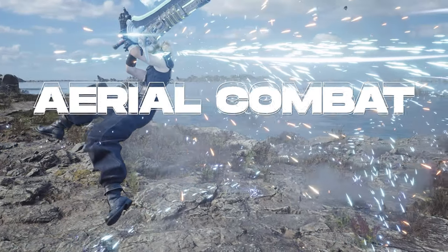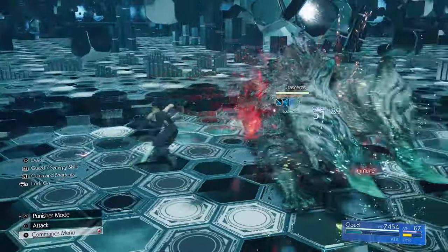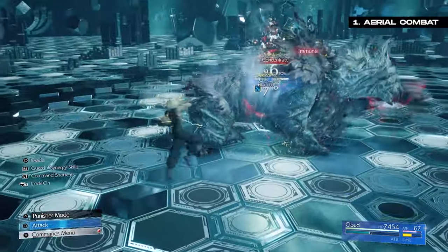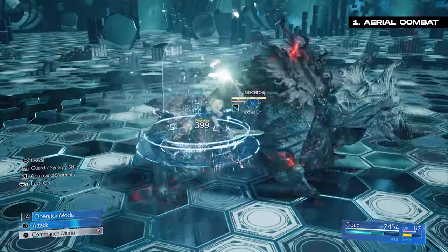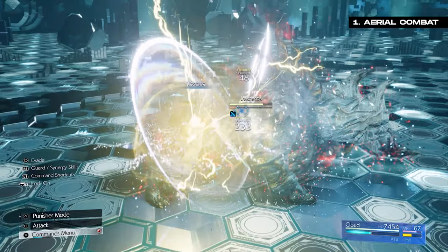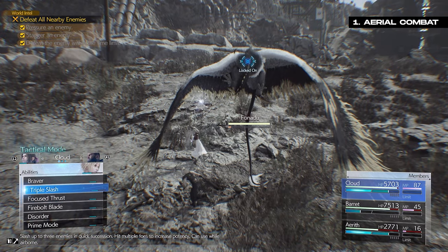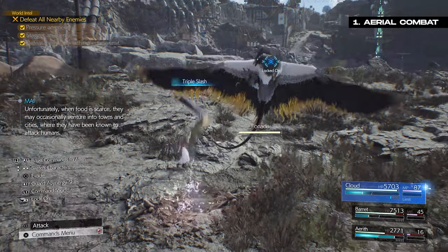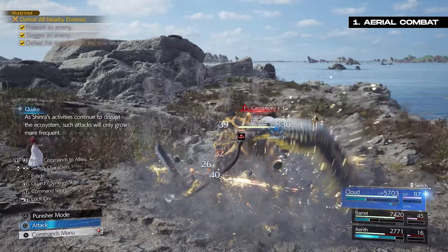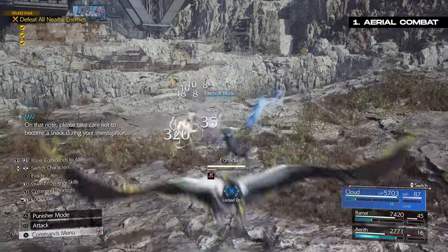One of the coolest and more powerful things you can do in Rebirth's combat is using aerial attacks, kind of like Advent Children's style combat, and each character will have their own way to get into the air and combat enemies while in the air. An easy way to get airborne is to look at your skills — if skills have this icon next to them, they will put you up in the air after the skill is finished. Some powerful moves that do this include Cloud's Firebolt Blade or Reverse Gale for Tifa.